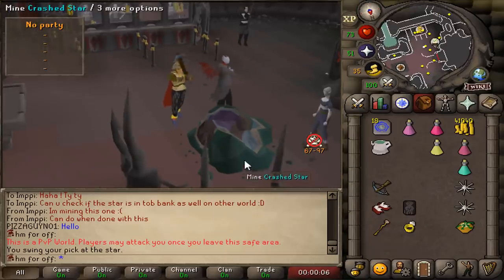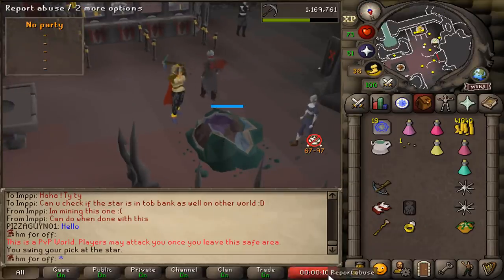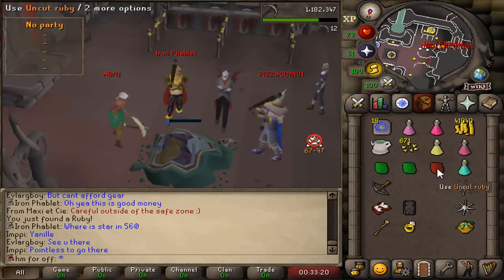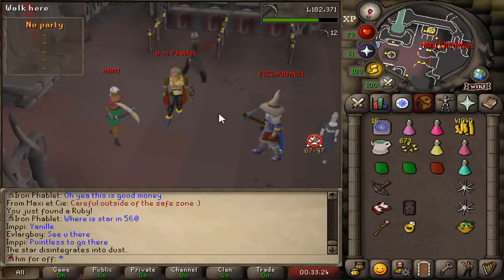We got a shooting star right here. Time to AFK for two hours maybe. And that's enough of the fun — we got 670 stardust, which is enough for a lot of crafting experience, which I do like.